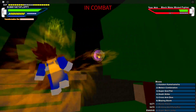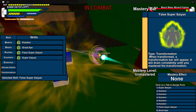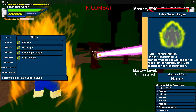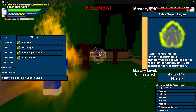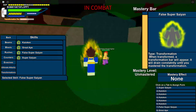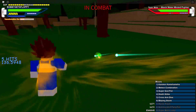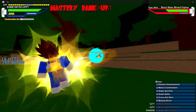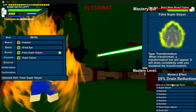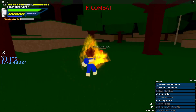We can go False Super Saiyan again. Let's see what happens when we level it up. Remember, you have to level it up five times — it goes unmastered, tier 1, tier 2, tier 3, mastered. We're almost there. Mastery rank up! 25% drain reduction per tier rank. So each time you rank up, I guess it's 25% done.